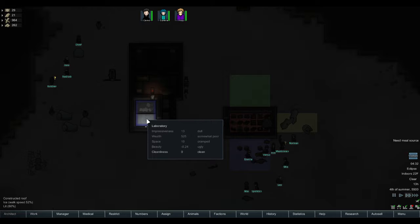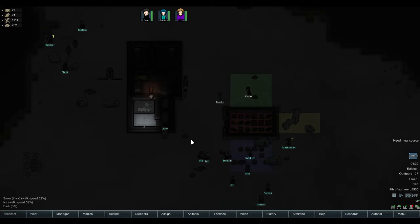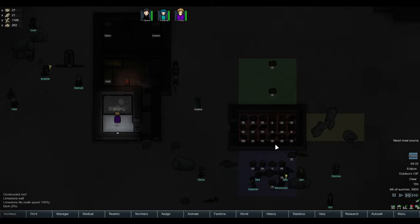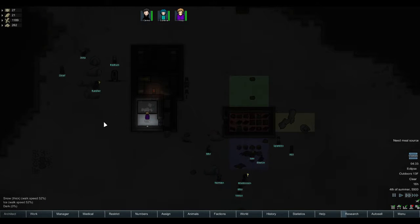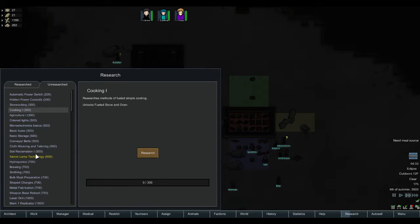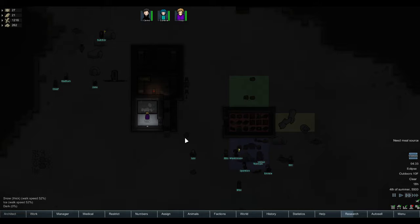Got 27 meals still. Once we're down to 15, we'll build the area. Why didn't she clear that snow? Whatever. We'll build stuff to start cooking. Hopefully we'll do electric cooking before - or next - cooking too. Yeah, electric stove so we don't have to worry about a fuel source.